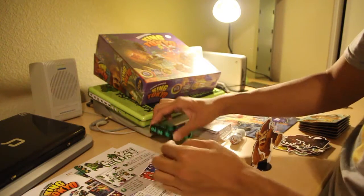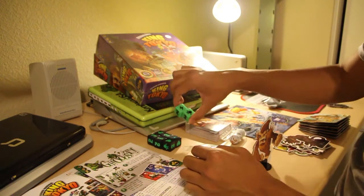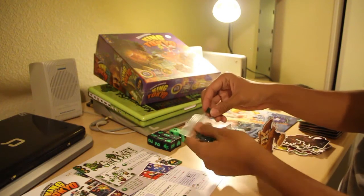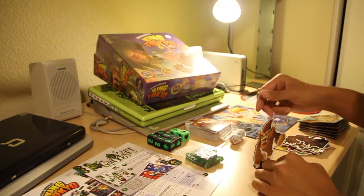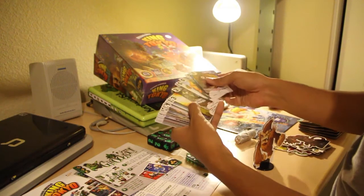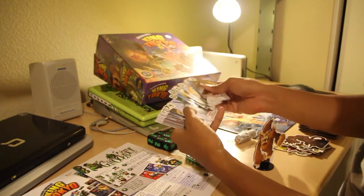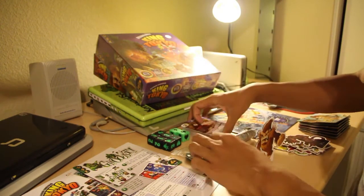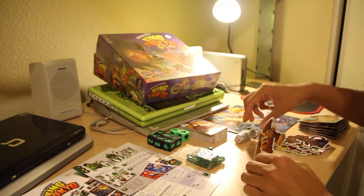We got ourselves 6 black dice and 2 green dice. We got ourselves some green cubes which are called energy cubes — they're the main currency of the game. We got ourselves a bunch of power up cards, discard cards, and keep cards. These are pretty much the power ups that you will get by using energy that you get in the game.